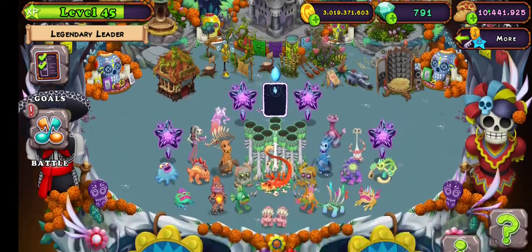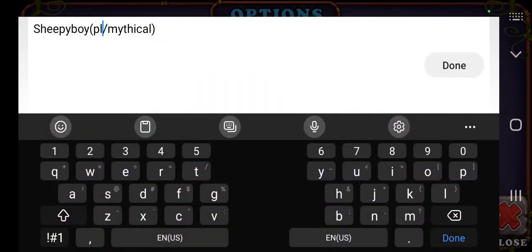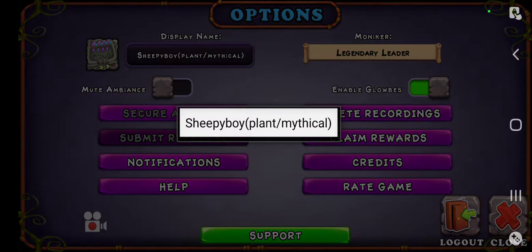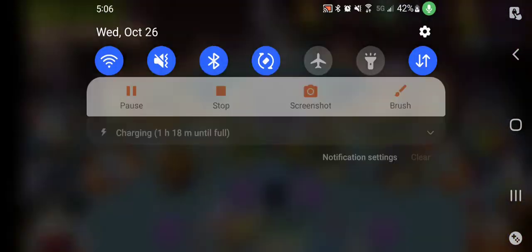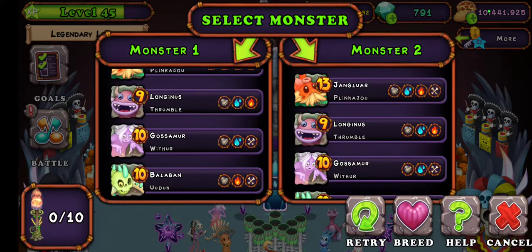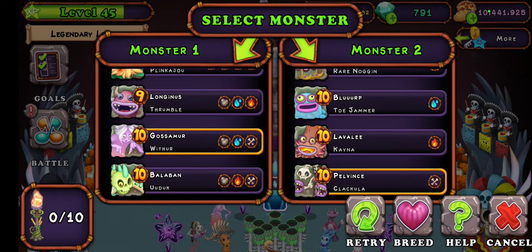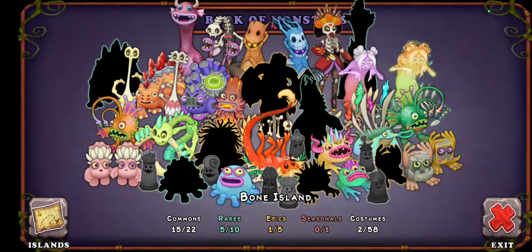I'm gonna go ahead and highlight these torches. I got Epic Punkleton there whenever that comes around. So I'm doing Bone and Plant first. The combination for Clava Vera is Wither and Clacula, which means I have a chance to get a Rare Wither. That's a Clacula — better than a normal Wither, really.